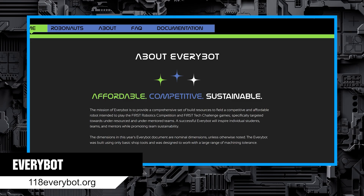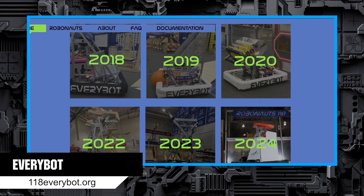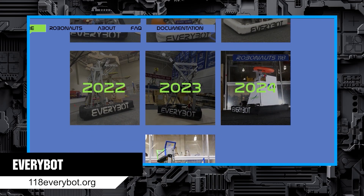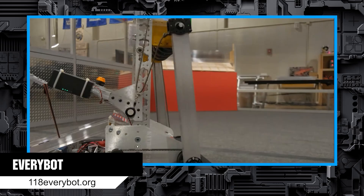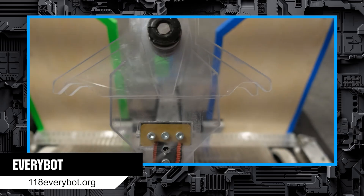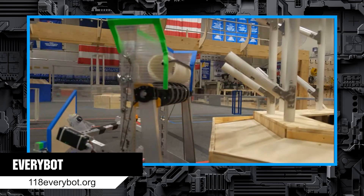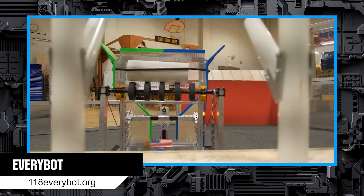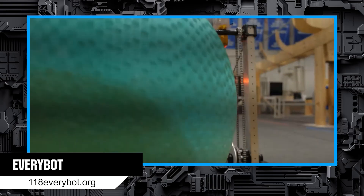The EveryBot is an open source robot design made by members of Team 118, the Robonauts. The EveryBot has more to it than the Kit Bot and can perform very well, but is still aimed at affordability and under-resourced teams. Teams can build the design as-is or take inspiration from components of it to use in their own robot design. This is another way to inspire and learn. EveryBots are typically released a couple of weeks into the season.